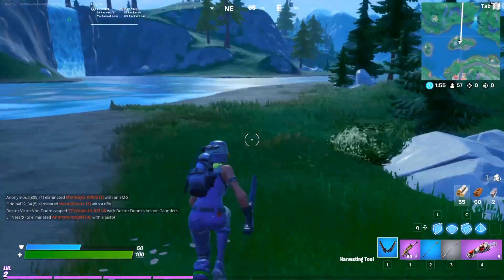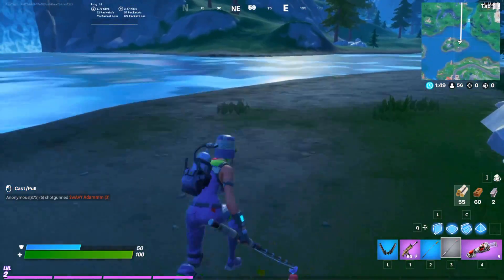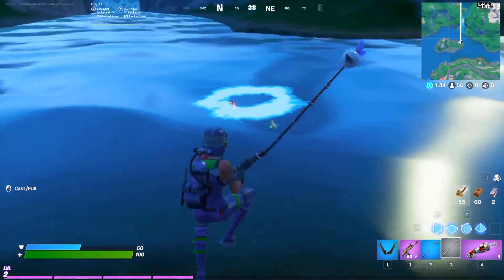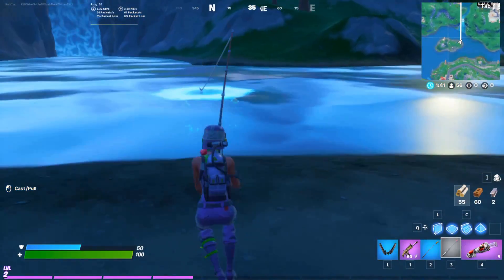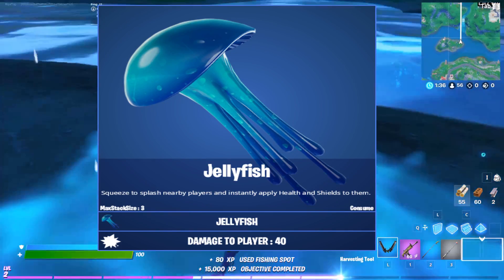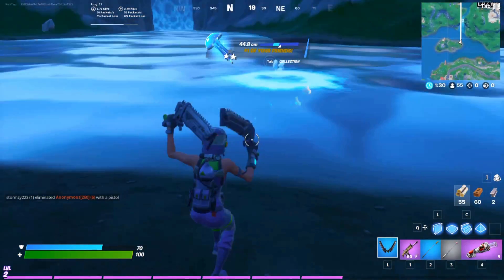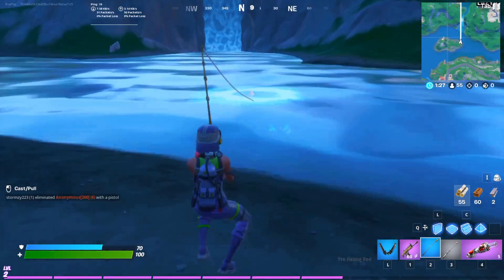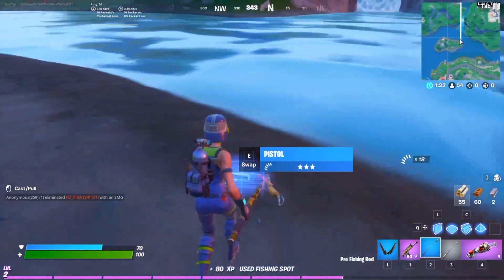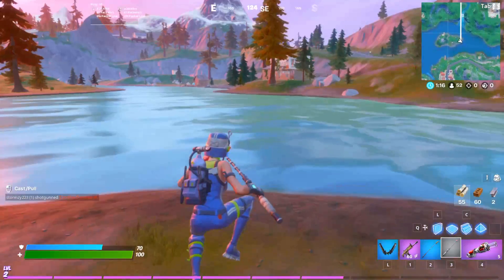They also conveniently added bandage cannons back, which is pretty cool. Anyway, back to the topic — there's a whole bunch of new fish and they come in different colors. As you can see we got a jellyfish. With the jellyfish you squeeze it and it gives you shield, and you can do that with your teammates too. Now fishing with the new rare pro fishing rod, you can see we got a pistol, so it gives you better weapons as well as fish.